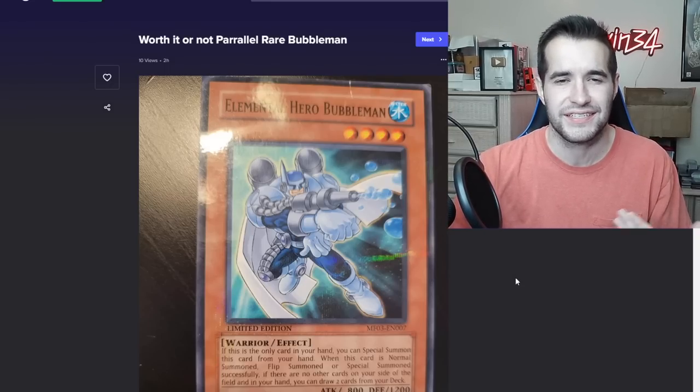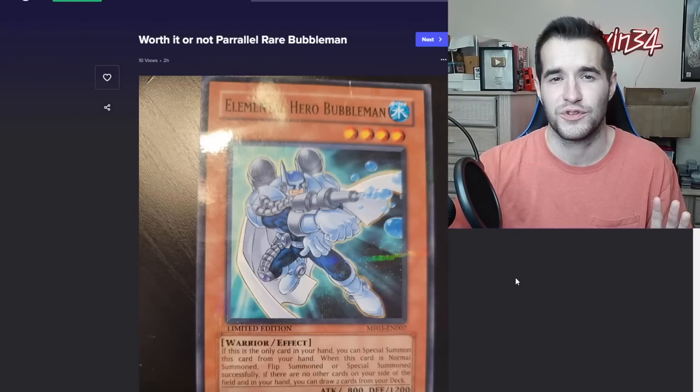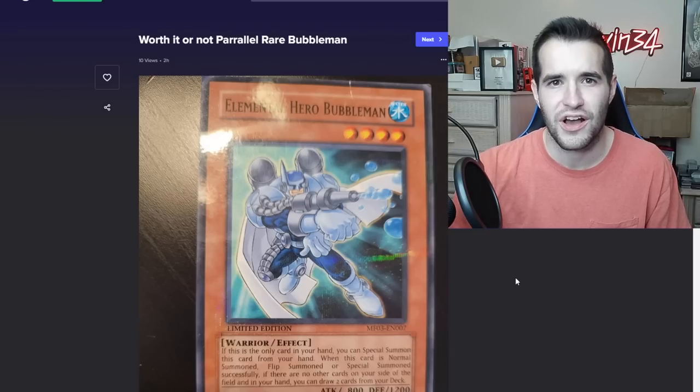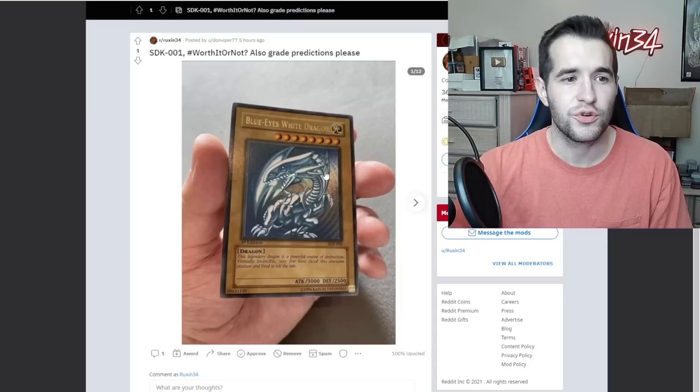In terms of this stuff, I don't like to get too involved. I think the Bubble Man is actually legit, but if you're getting into that weird stuff where we're not even sure if it's real — sending it to PSA doesn't necessarily mean it's real. They might grade a fake card; they've done it before. I would not put all my stock in whether they grade it or not. Honestly, this is not something I would grade.